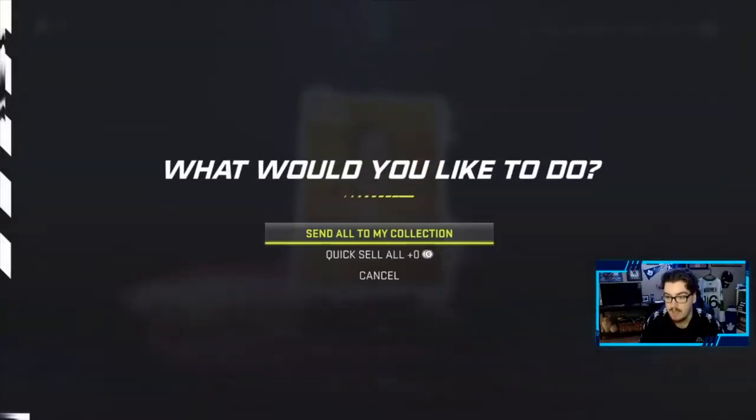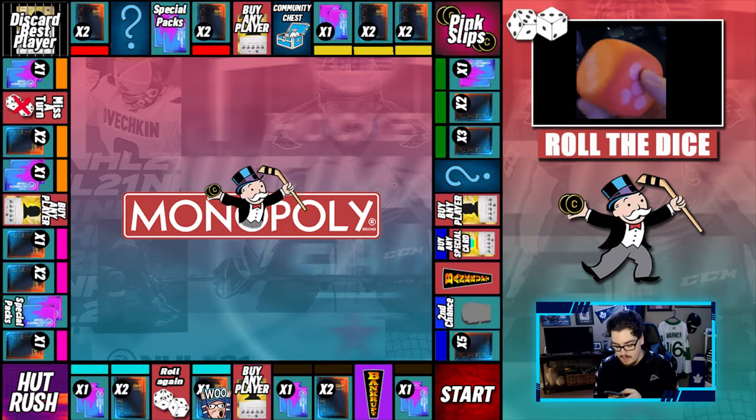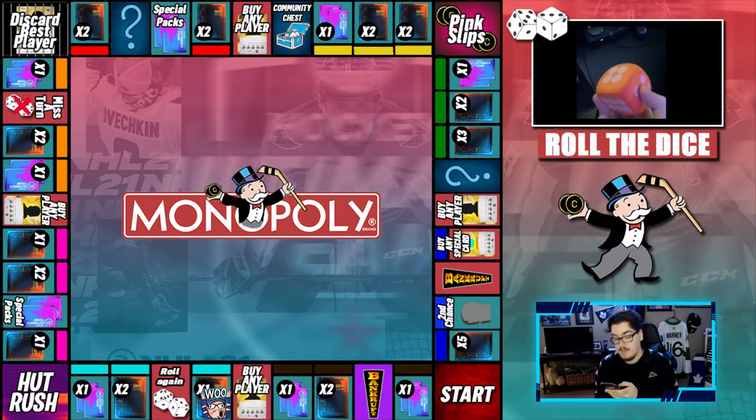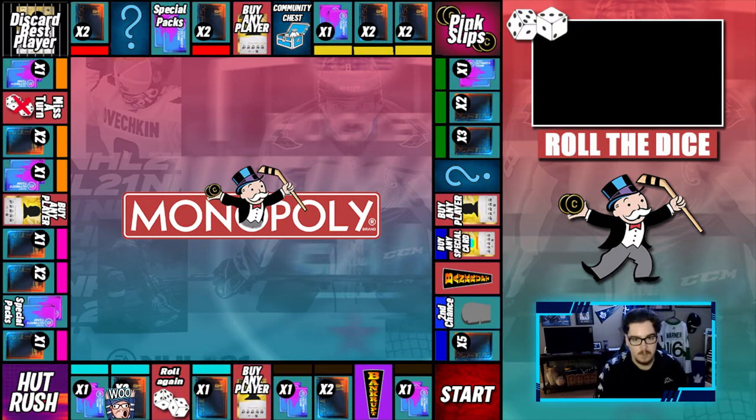Alex Nylander, welcome to the team! It's time to roll the dice for the first time this episode. Here we go — we get a six. A six is open special pack, so it says special packs. I'm assuming it's multiple, so we'll open up two.